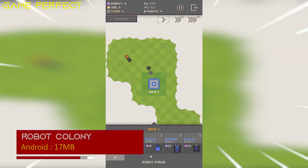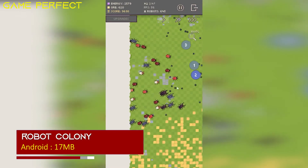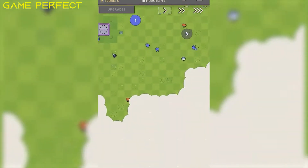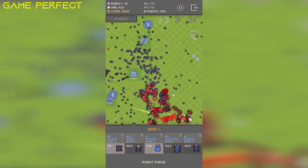Robot Colony — a mix of strategy and simulation from 717 Pixel Studios. Your goal is to manage the production and upgrades of autonomous robots that'll gather resources, scout the area, build bases, and protect the colony against giant bugs.